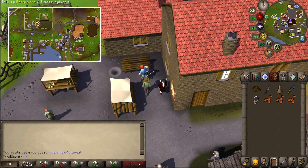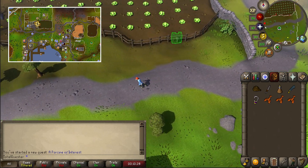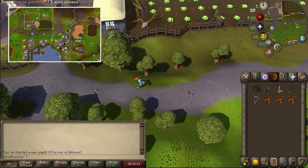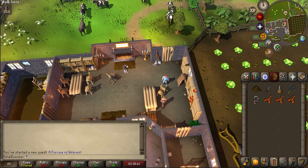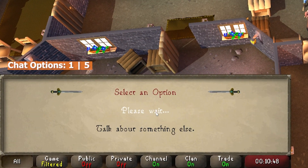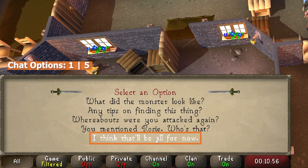Next, you'll need to go to the farm south of Falador, either by running northwest, or alternatively if you have the Explorer's Ring, you can teleport to the Cabbages and go from there. After you arrive, talk to Sarah and choose to talk about the bounty, before clicking through the chat and finishing with: I think that'll be all for now.